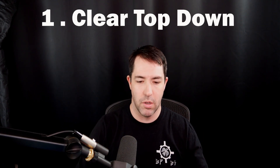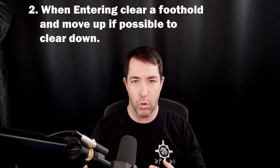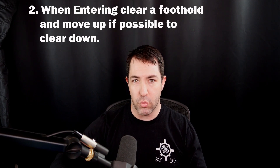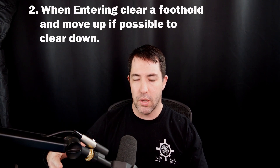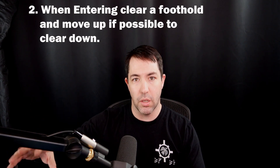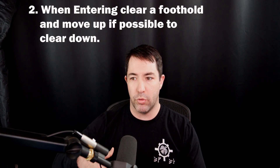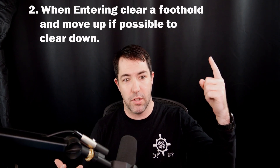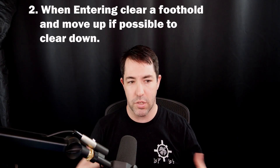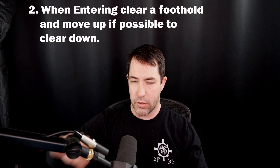Number two: when you're making entry, you always want to secure a foothold. Make sure that once you get in, you secure that first room or hard point beyond the entryway. That first foothold will allow you to assess what's going on inside the building, determine more features about it, and hopefully — if it's a multi-level building — locate a stairwell that leads upstairs so you can clear top down.